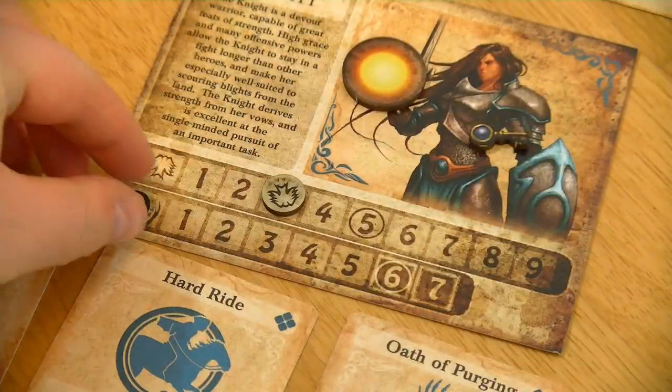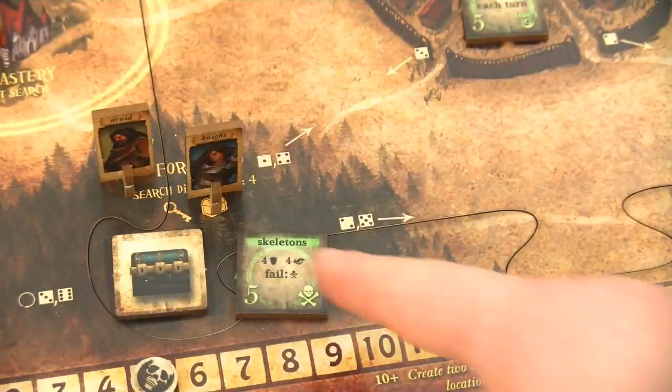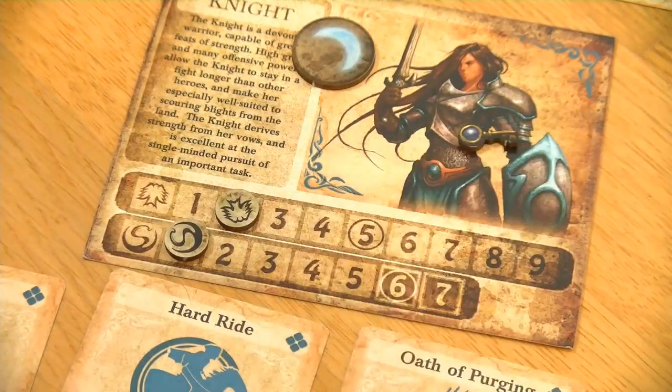As she and the druid are both carrying a key, she will definitely go to the forest as her action, and for that she is allowed to regain a secrecy. Flip the turn tracker. Then she has to face the skeletons but can now use her charge tactic card with 2 dice - she needs a 4 or higher. And she was not successful fighting the skeletons here, so she has to lower her grace one more time, down to 2 now.